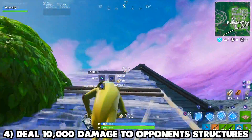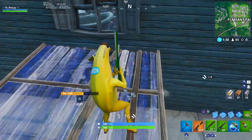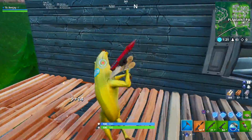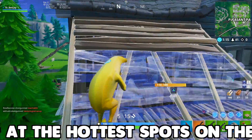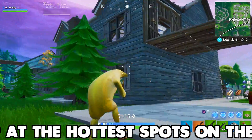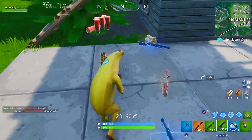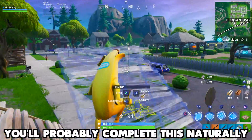The next challenge is to deal 10,000 damage to opponent structures. There's no secret spot for this — you just have to play the game. My one tip would be to drop at the most popular spots on the map: Tilted, Retail, Loot Lake, Salty Springs. This will let you deal damage faster depending on where the bus is going. But honestly, the best way is just to play naturally — over time you'll be dealing damage to opponent structures and completing this challenge probably without even knowing.